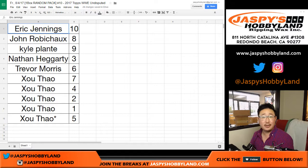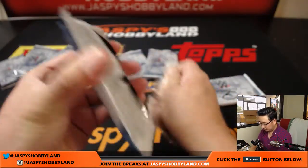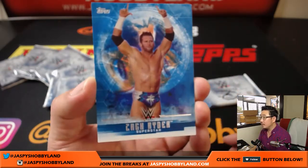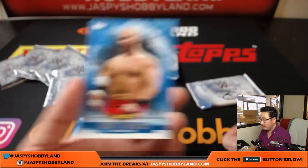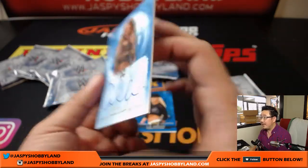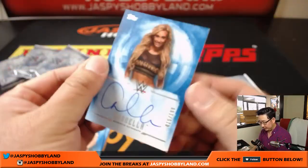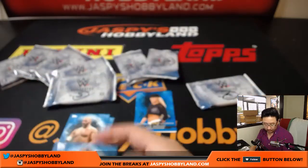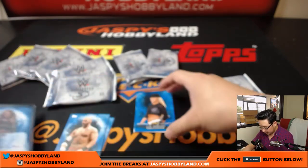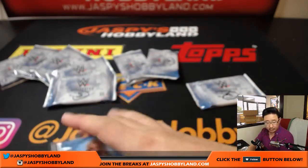Next one: John, you have pack eight, which is right over here. So these are just base cards right here, and we have an autograph — Carmella, 15 out of 199. There she is. And these two other base cards there. An autograph for John.